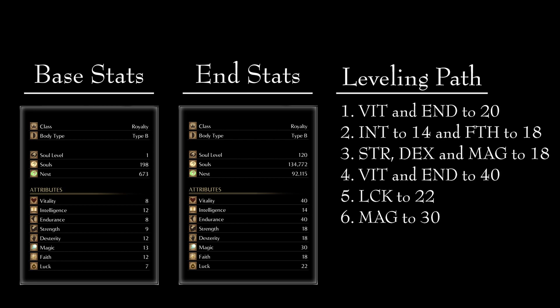The fourth priority is to get Vitality and Endurance to 40. As we progress further into the game, we will need the additional health and stamina for survivability, especially if you go into New Game Plus. The fifth priority is to get Luck to 22. This is the main scaling stat for the Blue Blood Sword and it will greatly increase its damage. Finally, we will finish the build by taking Magic to 30, making Light Weapon a serious buff.